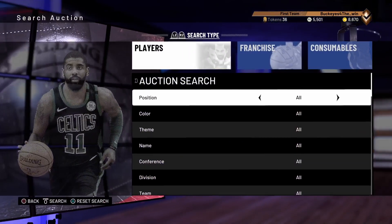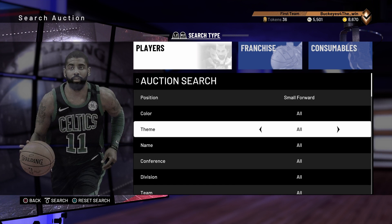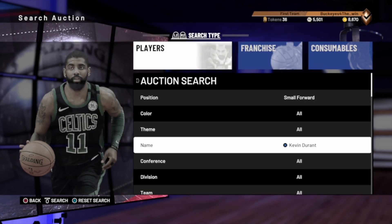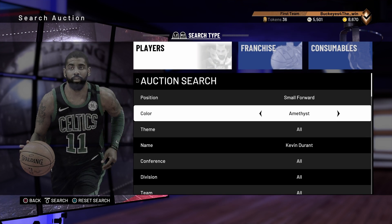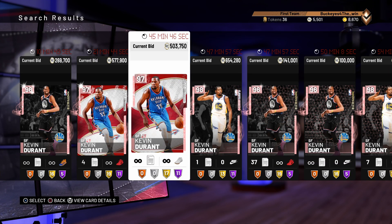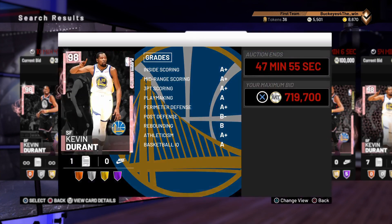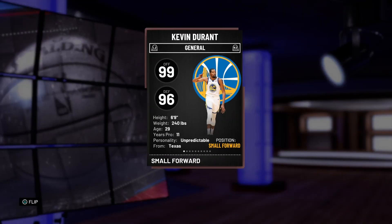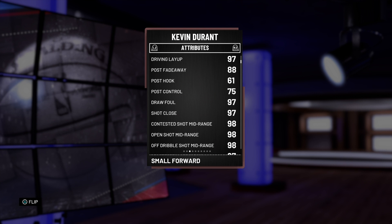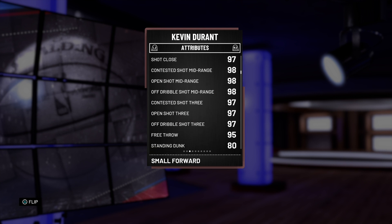I'm going to go ahead and go into the auction house and look at their stats. The 98 overall Kevin Durant has 99 offense, 96 defense, 88 post fade, 97 draw foul, 97 shot close, and 98 mid-ranges for all of them.